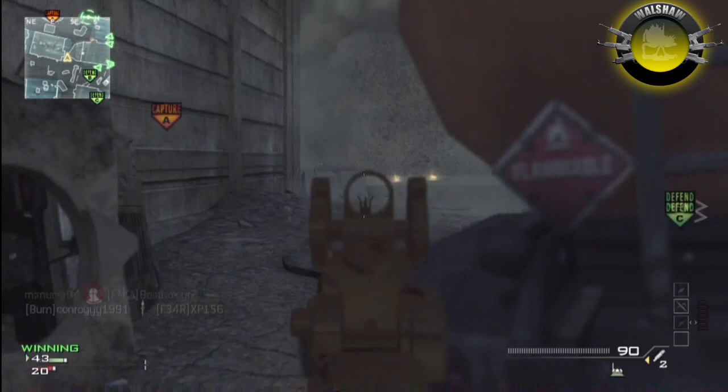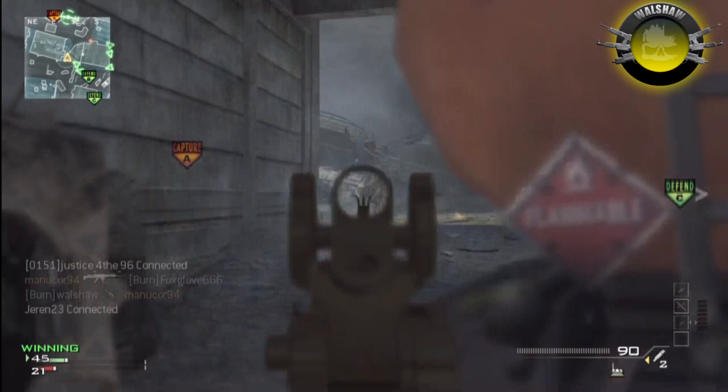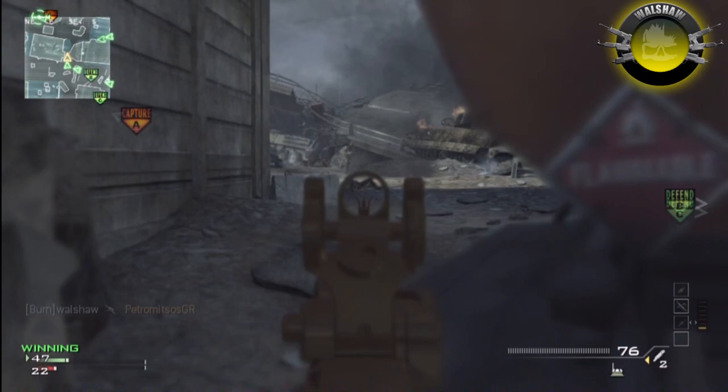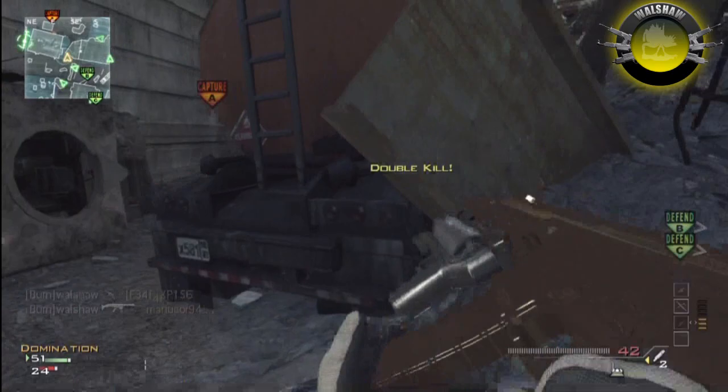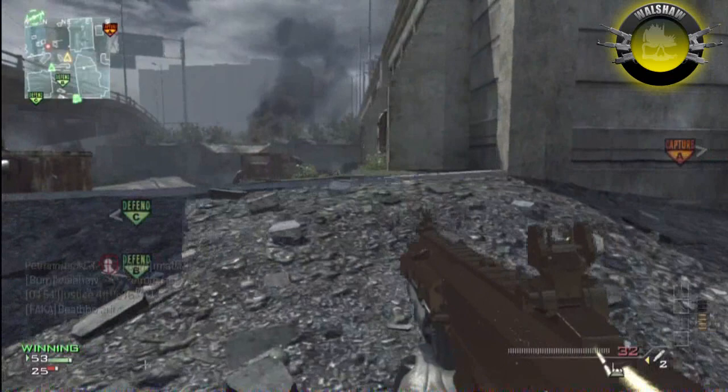So if you think you're head glitching and you get shot quite easily, watch the kill cam - have a look at exactly what the enemy saw while shooting you. The reason I say you don't know what it's like till it's gone is we've been playing hardcore mode a lot recently and you don't get kill cams in hardcore mode. You'll just suddenly die out of nowhere and not know why - it's really annoying.